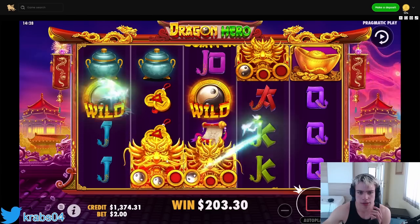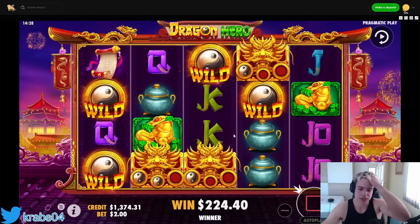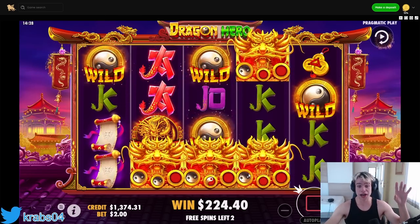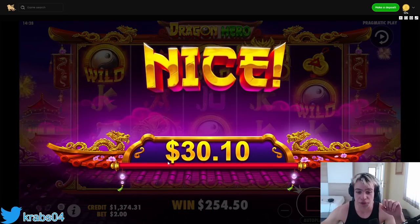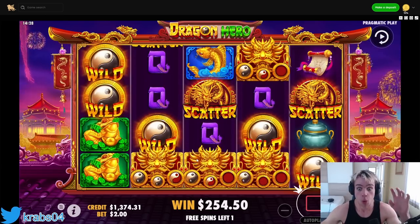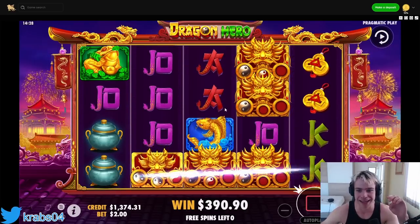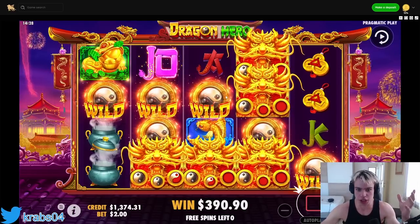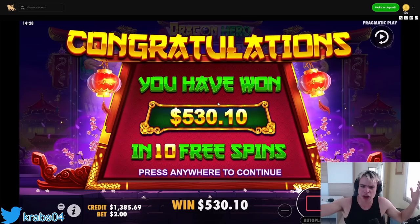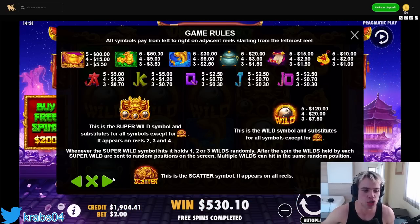This is also a wild, this counts as a wild too - nice! Wild, no way! That was the best symbol there - wait, another one! There are so many wilds, holy shit! We got three wilds in the lowest reel, that's so good. Another scatter - that's sensational, 136! Last spin - 139. It seems like it's much better!